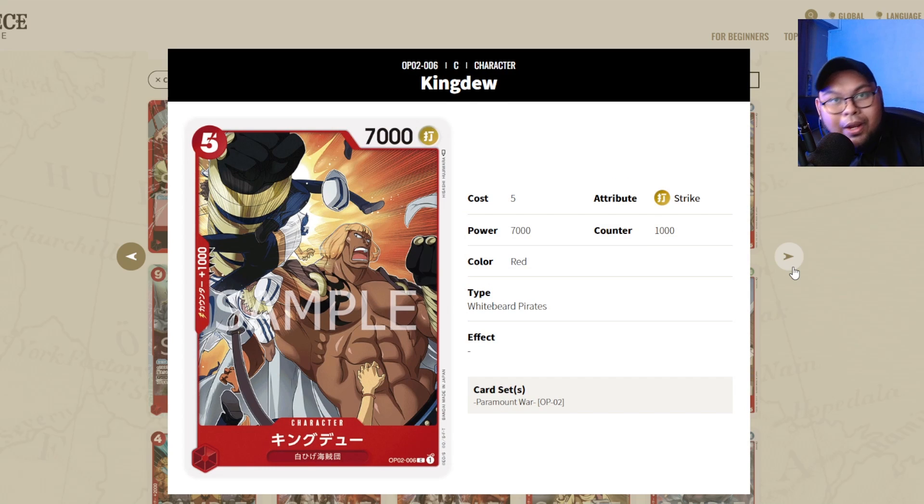Kingdew is a staple in Whitebeard decks — similar to Atmos, you just want big beaters on the board. Some Luffy lists do run Kingdew as your 5-cost 7000 vanilla card. The reason we're not running a 6-cost 8000 or 7-cost 9000 is because 5 is efficient, 7k is all you need, and you can definitely pump him up with Dawn. So Kingdew is a staple in those particular decks.